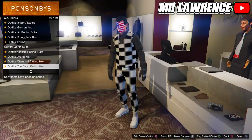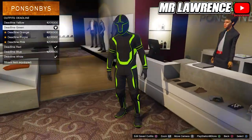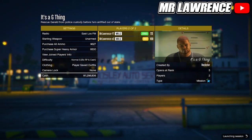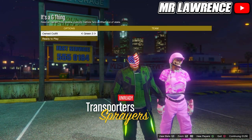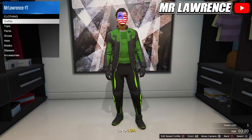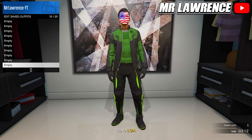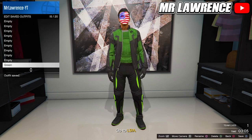Now go back to the clothing store, go to the deadline outfits and purchase the green deadline outfit. Now start the job one last time, change the clothing to player saved outfits and start. Now switch your outfit three times to the right again and ready up. Delete the green component outfits and save this outfit in slot 15. Then quit the mission.